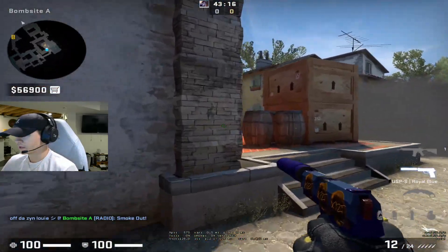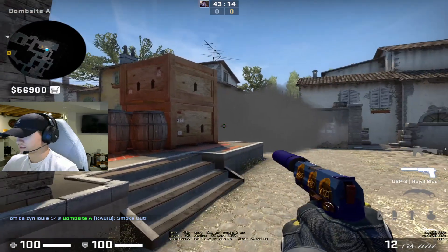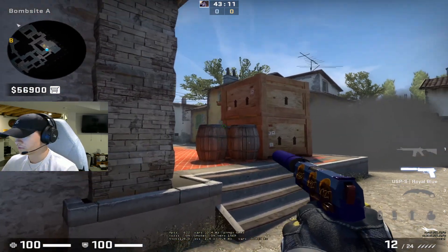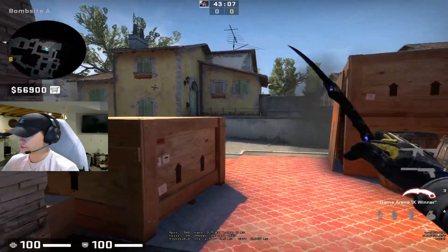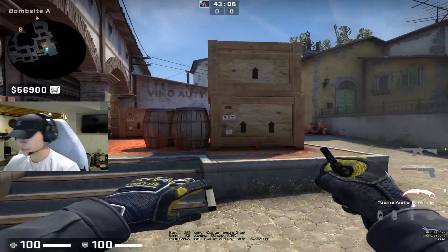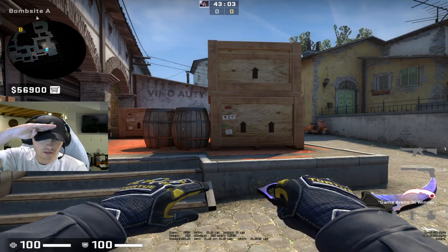And then when you're coming up lane, you kind of just have to guess that this smoke is defensive, and it could be a one-way for Grave. A player could be behind it, or there could be someone in site with a crossfire. So it's a very good disruptive smoke. If you guys use that, please let me know, and I'll see you guys in my next video. Peace out.